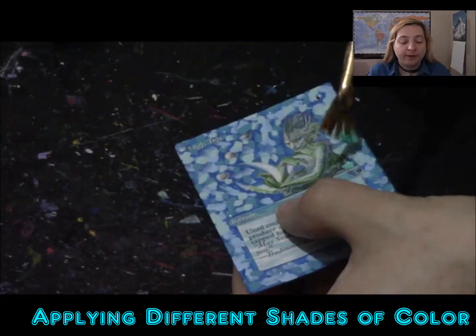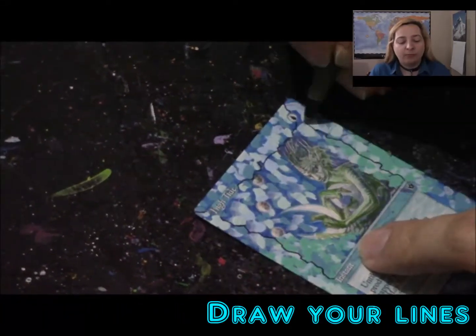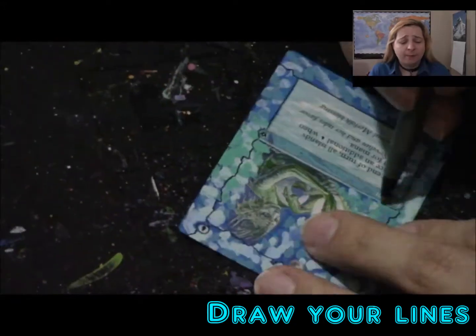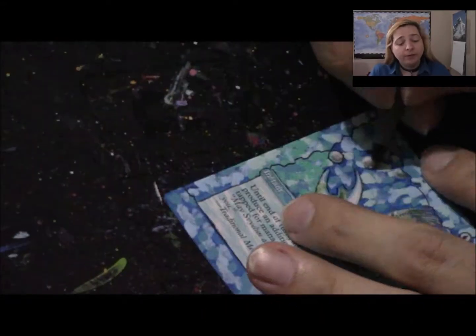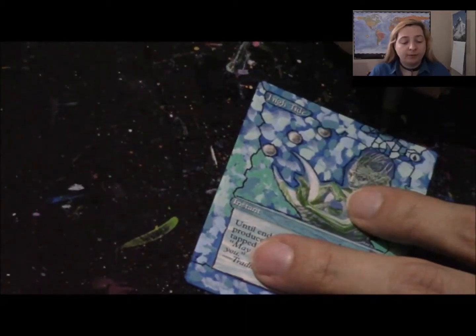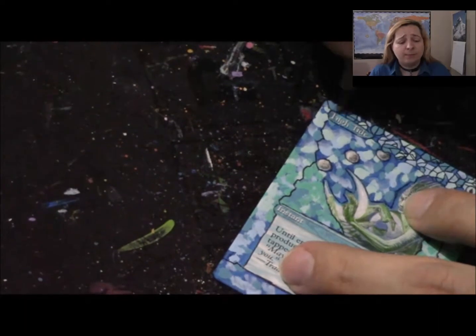We're showing this on more than one card — I actually did a playset at a time — and in the middle we have kind of some teal and some green that we could bring out, whereas on the bottom and top it's just different shades of blue. Once we're done waiting for the paint to dry and we put in all the stained glass, one thing to note: we leave the name and mana cost visible.